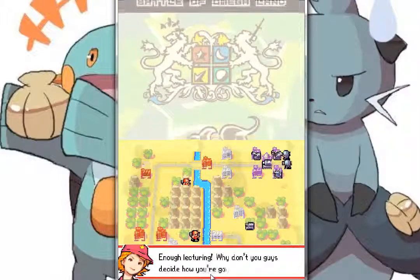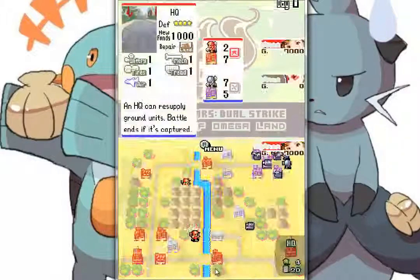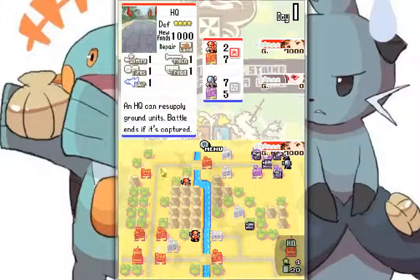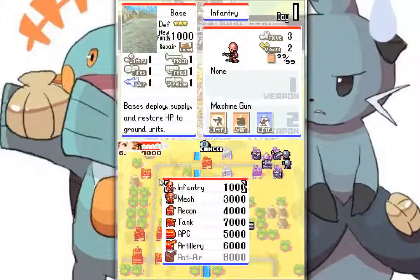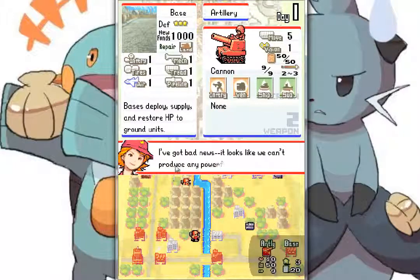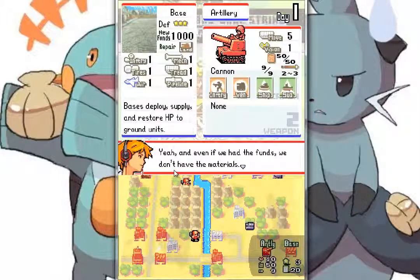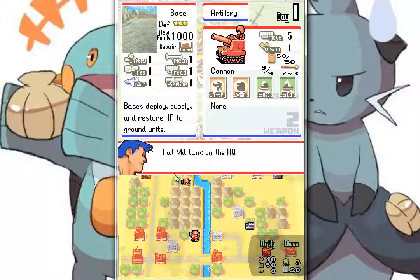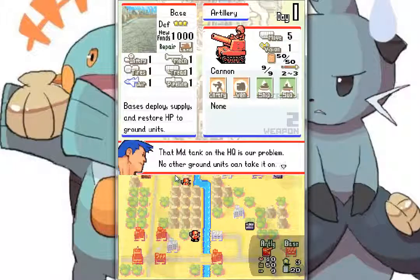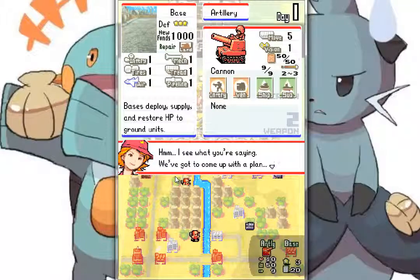Enough lecturing. Why don't you guys decide how you are getting to fight this out? I've got bad news. It looks like we can't produce any powerful units yet. And even if you had the funds, we don't have the materials. That medium tank on the headquarters is our problem. No other ground units can take it on. I see what you're saying. I've got to come up with a plan.